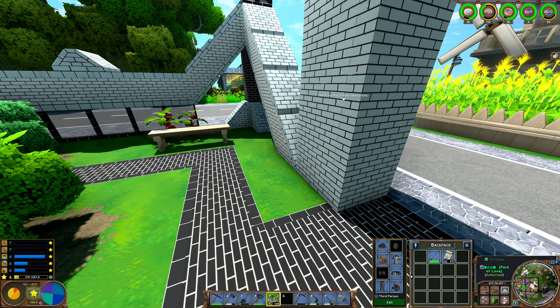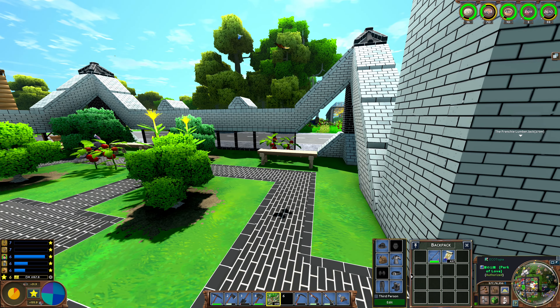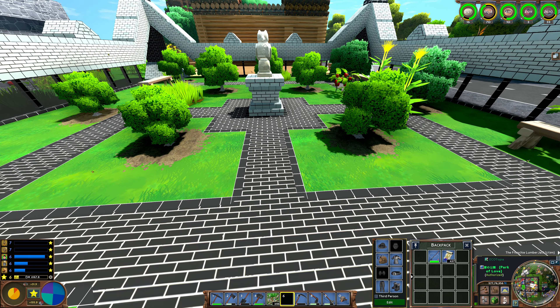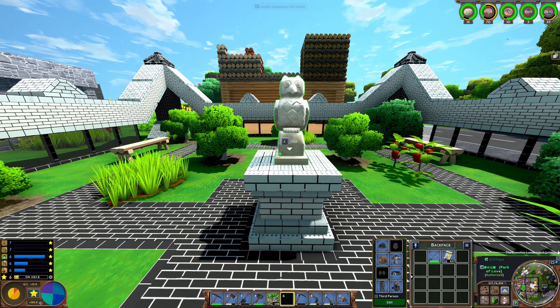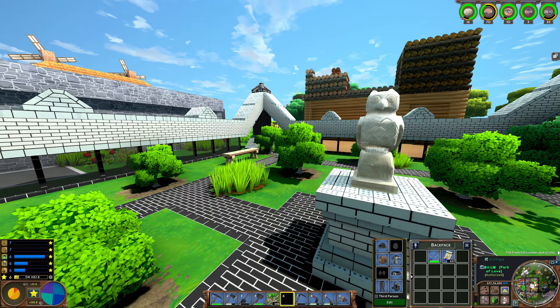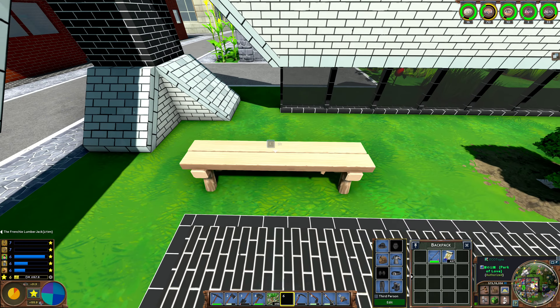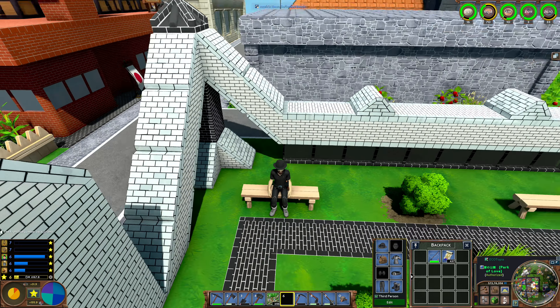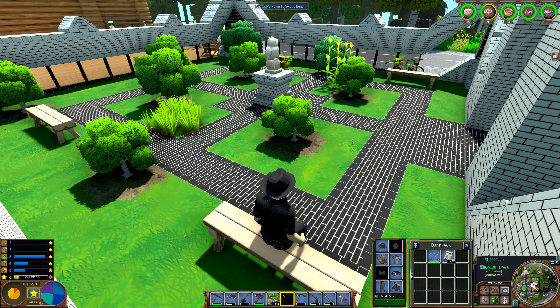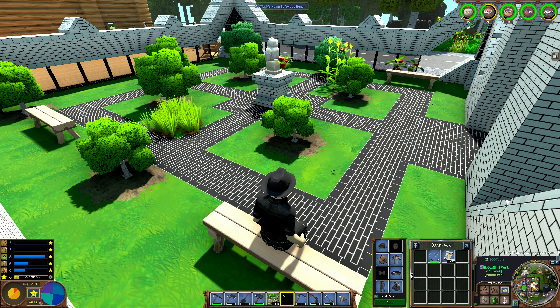I decided to make a kind of simple park using only white and black bricks, with the black bricks also for the walkway. I found this small statue to use in the middle — I thought it looks nice. I also got a few benches so you can come and sit down. It's a kind of relaxing place. I gave this park a name: Park of Love.